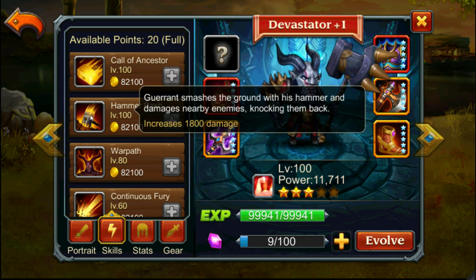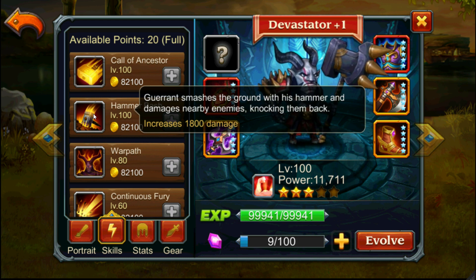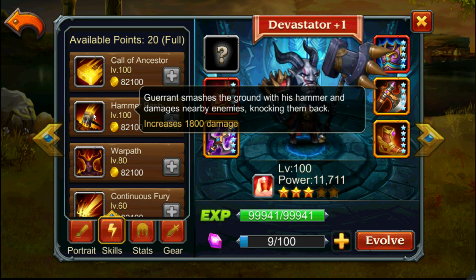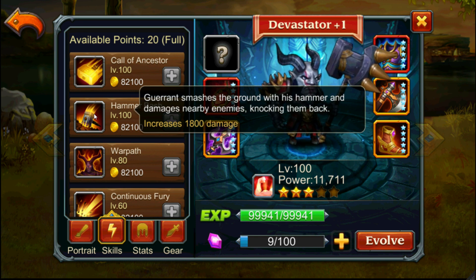The second skill is a shock with his hammer named Hammer Bash, which will knock back the hero. This skill can miss and can be avoided by the opponent, but if it connects it will deal damage and knock back the hero to the back lane. It can knock back both the front line and even the second line if they are in range — most of the time it knocks back two lines.